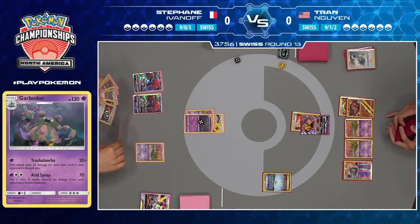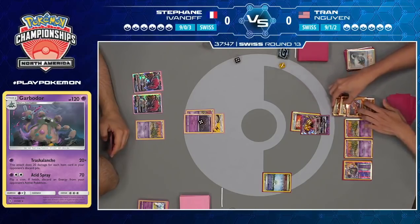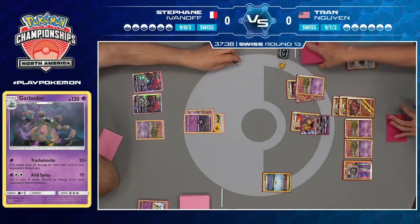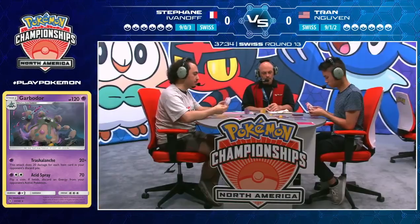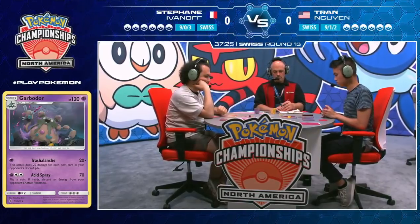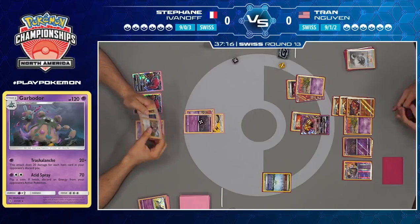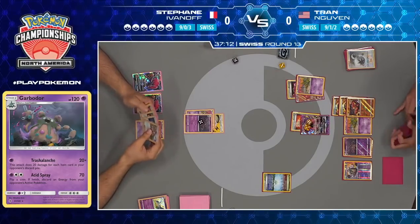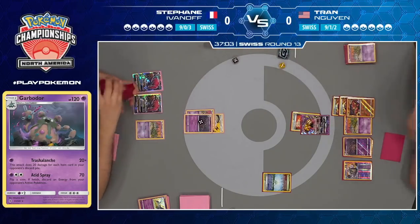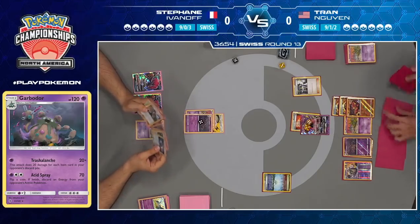The yellow die represents Stefan's items and the blue/purple one represents Tran's. Parallel City again — Field Blower got rid of one, but here comes another. The tough spot: do you discard the Latios with the energy attached? Looks like you do. He had that Unit Energy on there so he could potentially go double trade for 140 into a Buzzwole, and that option is gone. He needs a Unit Energy and another Trash Avalanche to get through a Buzzwole. Stefan rolls the die pip from four to five. Once you get three items in your discard pile, these Trash Avalanche Garbodors start knocking out each other. Get 10 items and a Choice Band and you're one-hit KOing a Zoroark — that's key.